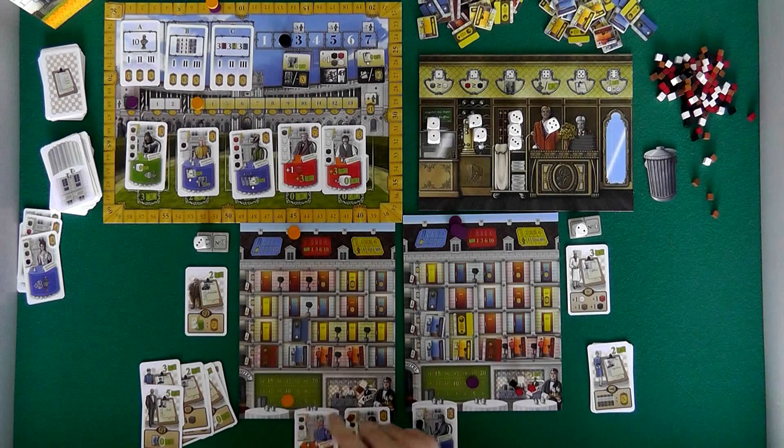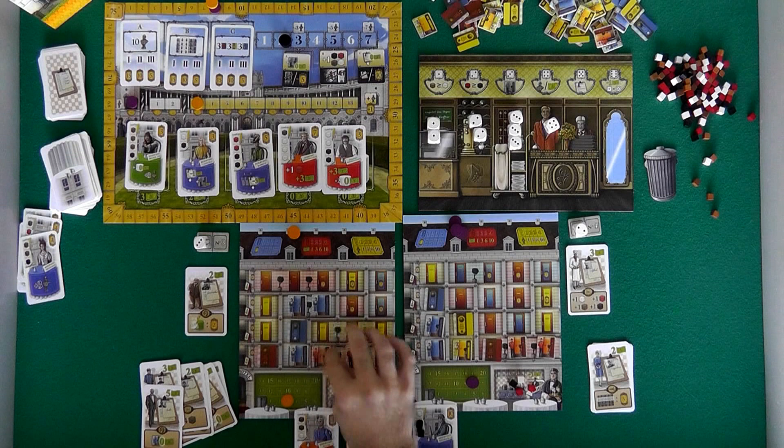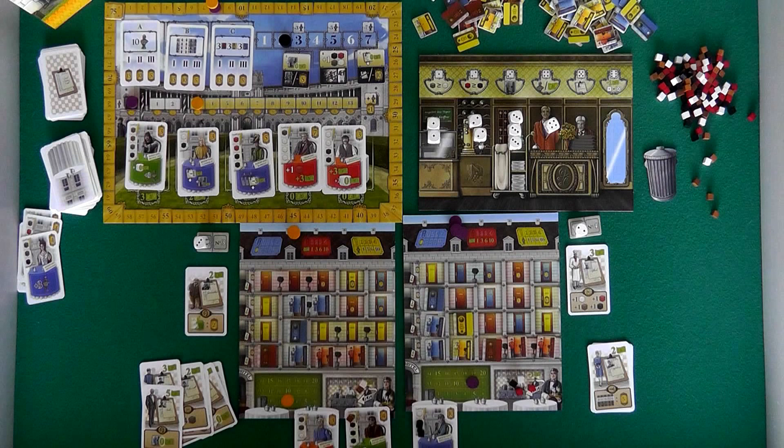That's getting expensive — going to cost me four bucks. I'm almost broke now, but I have readied two rooms on the second floor. It's a little crazy, but I'm setting myself up for the future because that'll be a big payday. So that was my main action — I readied four rooms and it cost me.